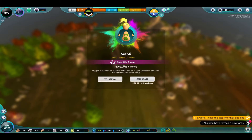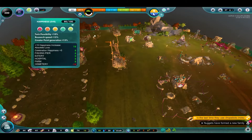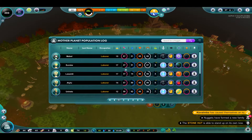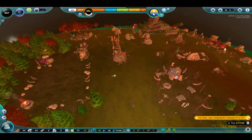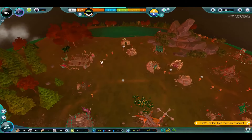Sutodi — scientific focus — celebrate. Minus 100 creator points, but plus 5 happiness. Nibbler? What does this mean? Workaholic makes sense. I don't know if I should make a nibbler my cemetery lady — my undertaker. That seems a little bit questionable, I would say.